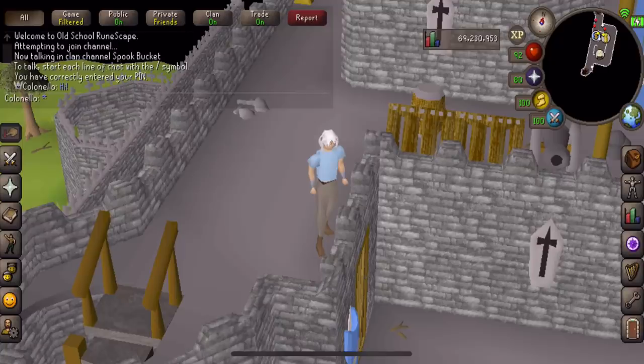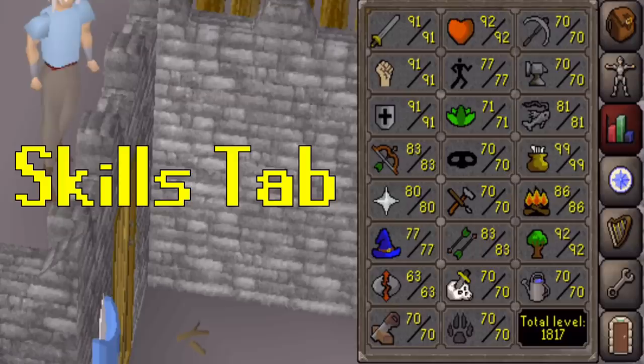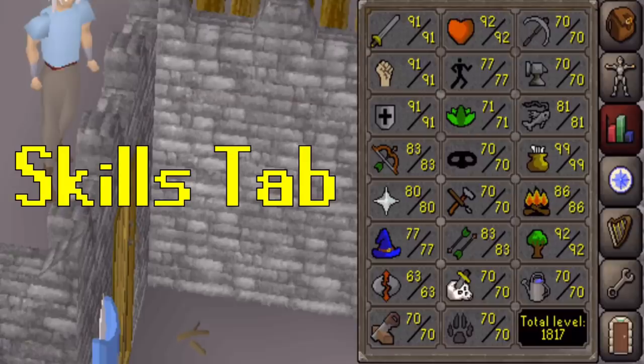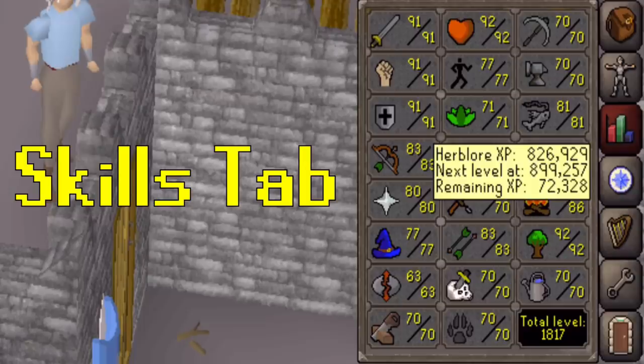Next are the buttons to your left and right, or on desktop all on the right-hand side. First up is your stats tab, also known as your skills menu, which displays all the different types of skills available for you to train. If you do not pay for membership, you can only train the highlighted skills. Here you can see all the levels you have gained so far, with your total level in the bottom right. On mobile, tap on a skill to see how many XP you have gained; on desktop, simply hover over it with your mouse cursor.